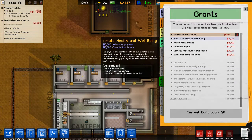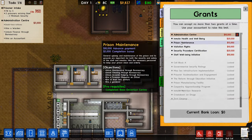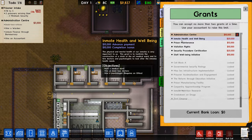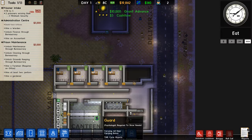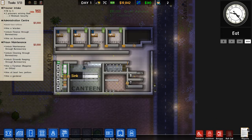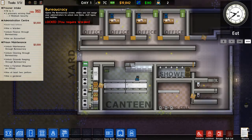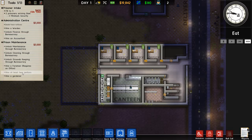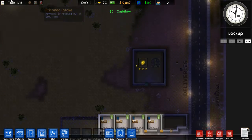I think I went a little bit big with the start, but okay. Prison maintenance and prison upkeep — yeah, this is useful. We're going to have to wait until the end and then hire ourselves a warden. We have to research through here but it's not unlocked yet.